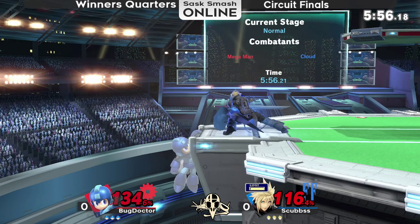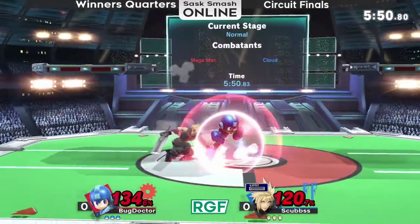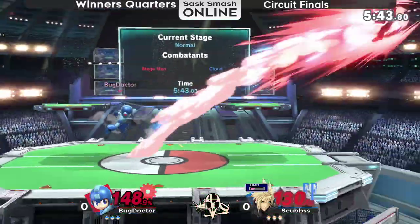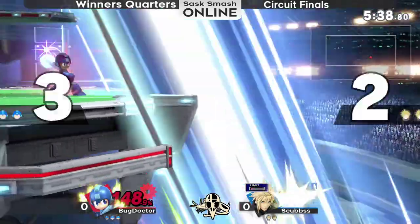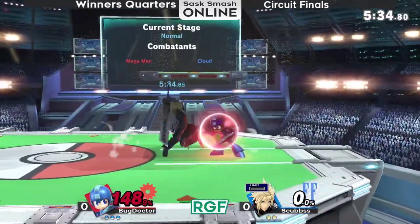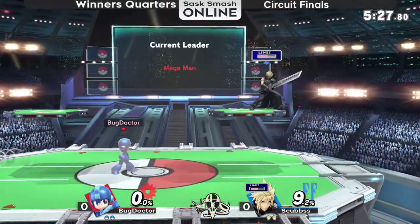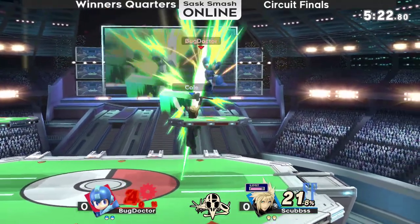Scubs definitely stealing back total control on this first stock here. Good grab after that landing fair. Bug Doctor at 148 — it'll take one more strong swing of that Buster Sword, I think, for Bug Doctor to lose his first stock. But instead, it's actually going to be Scubs who drops his stock first. Bug Doctor places that Z-drop Metal Blade in the right spot. Climb Hazard gets stage spiked, Scubs takes the up smash, and we're at a relatively even game — just 21% separating these two players.